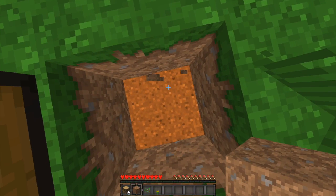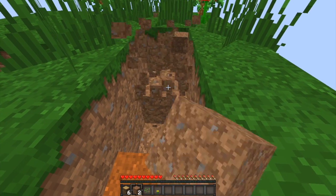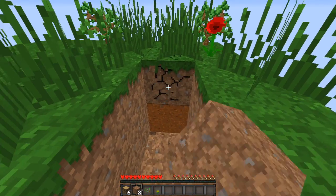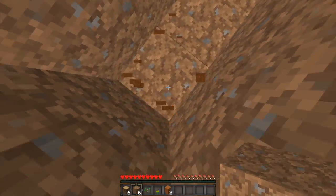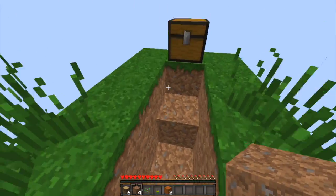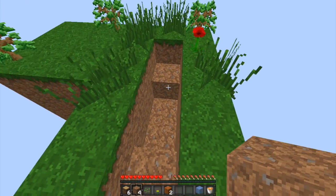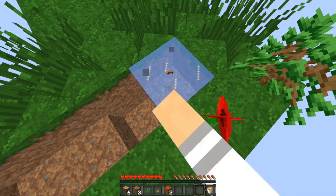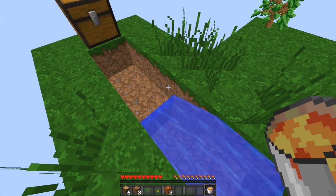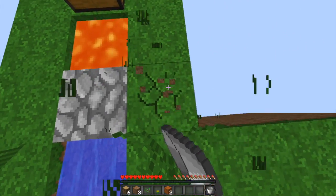Next up, cobblestone generator. We also have some obsidian in the chest, which is kind of weird. Red sand — we'll go with it, that could actually be useful. But is there any regular sand? I'm not sure. I do need to dig up this island eventually and see what's in it. Oh actually — okay, there we go, cobblestone generator done.